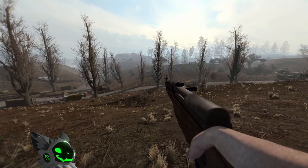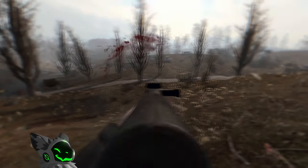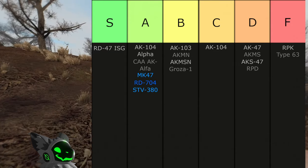If you make the SKS automatic, you get the Type 63. This gun should be avoided at all costs. It has no sights, a 20 round magazine, and the worst part is the recoil — it is impossible to use this gun. This is another F tier weapon.